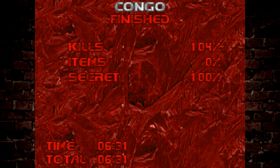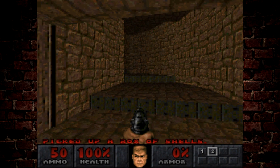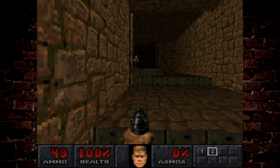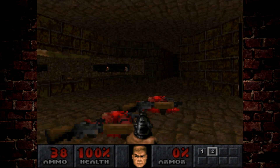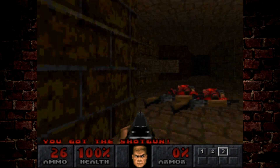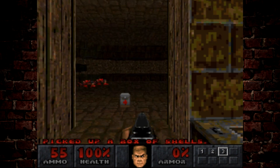Now we're taking a look at the PS1 version of this level. Right at the start there's a bunch of imps way off in the distance — we don't want them shooting fireballs at us, so we'll head up here. These shotgunners tend to be quite aggressive from the jump. You'll notice quite a few texture changes throughout this level, and they haven't used the gray sky from the PC version — they've reverted to the Doom 2 sky.